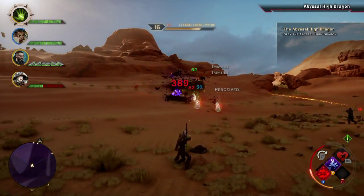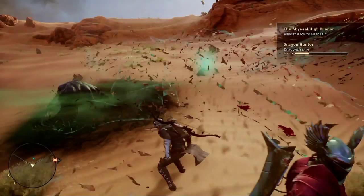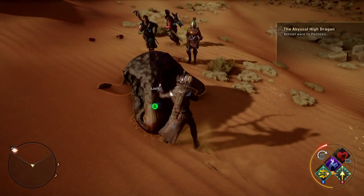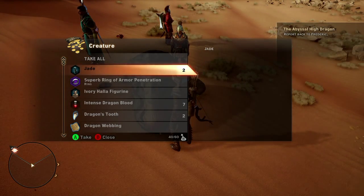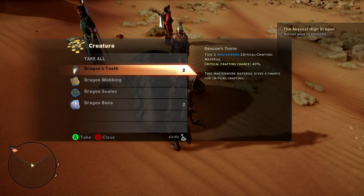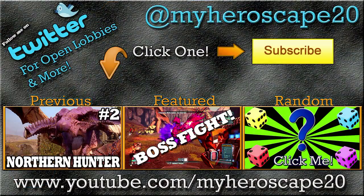For beating this dragon you get 1400 influence points. For the loot, you get the Nameless Blade, which is an AOE dagger — I personally don't like AOE daggers — and you also get the Superb Armor Penetration Ring, which is very helpful on Cole or Iron Bull, anything that wants to get up close and do raw damage. Keep your dragon bone scales because they'll be beneficial later on.